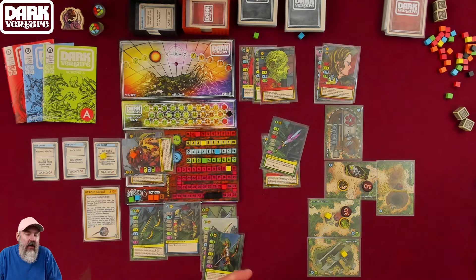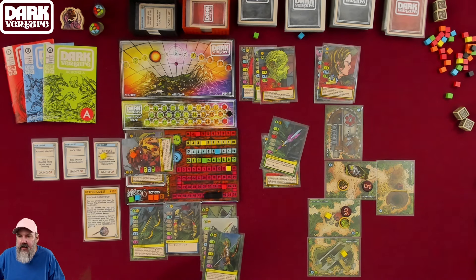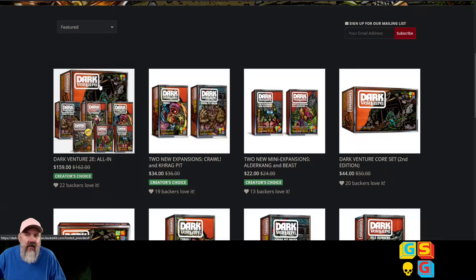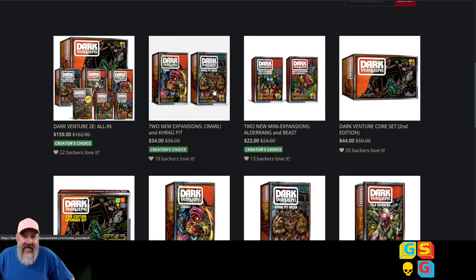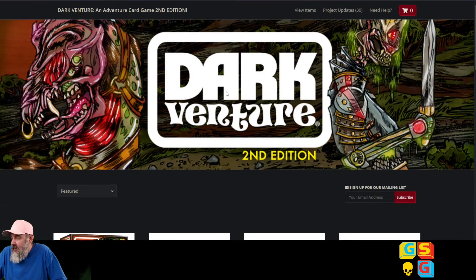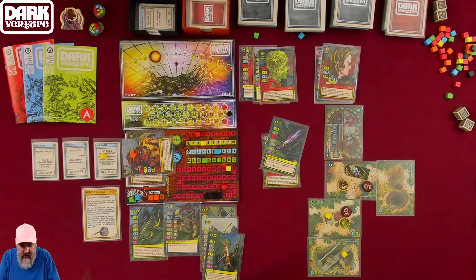I cannot stop thinking about this game. There's only one word for how I feel — I am absolutely smitten with it. The last time this happened was right after I played Dune Imperium for the first time. This game is incredible. I finally caved and ordered all the expansions — today is September 29th, 2024, and they don't deliver until two days before I leave for vacation. The base game for $44 is an absolute steal — everybody should have this if you like these kinds of games. It's still available on backerkit.com.